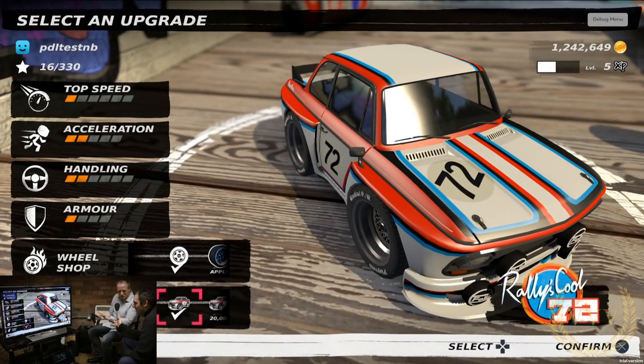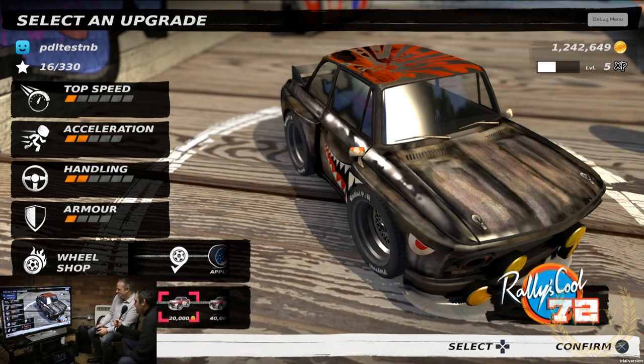We've got our famous Brawler that we used in our very first title images, along with the Skyline-looking Tokyo Zero. A few of these cars are from the original game but most of them are new. We've got this remake of the Rally School — 71 in the original game, this is the 72 version. There are some very cool paint schemes. It's a brilliant car to drive as well — the back end's all over the place, all about oversteer and rallying.